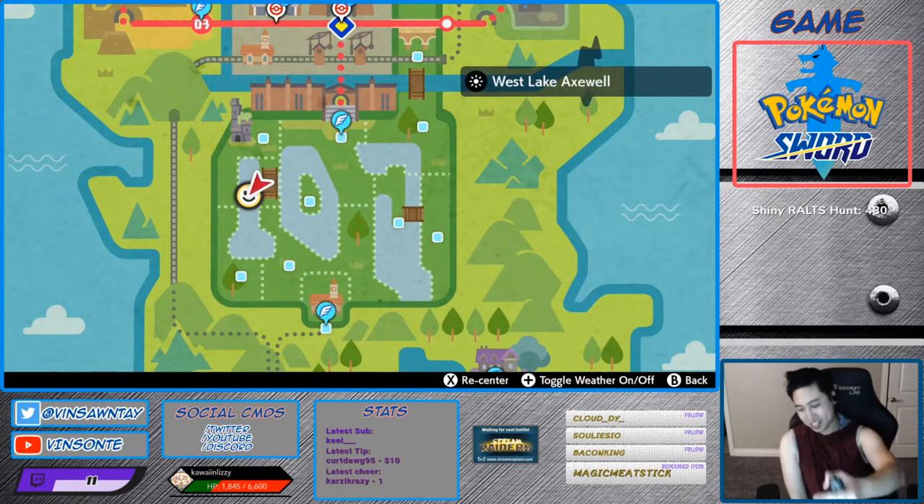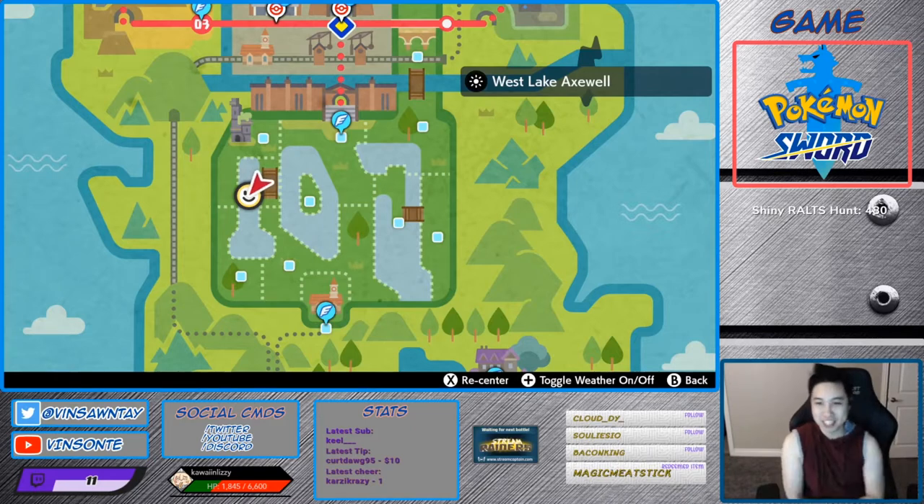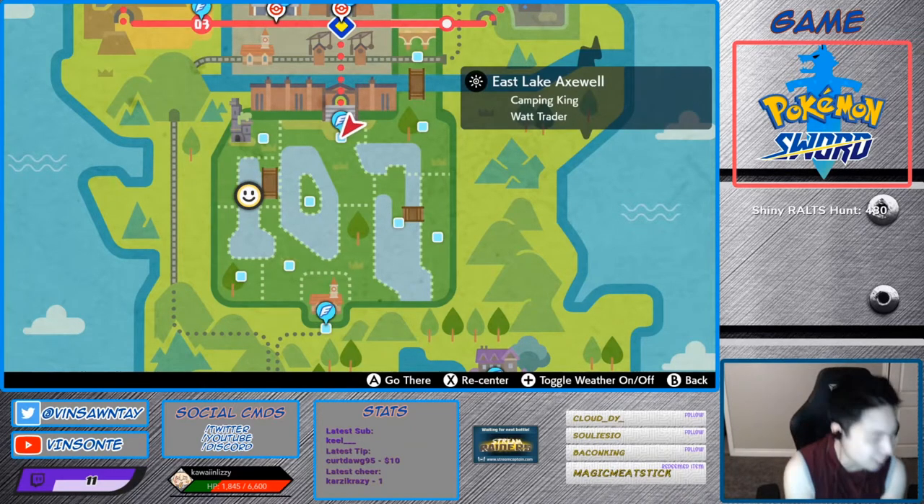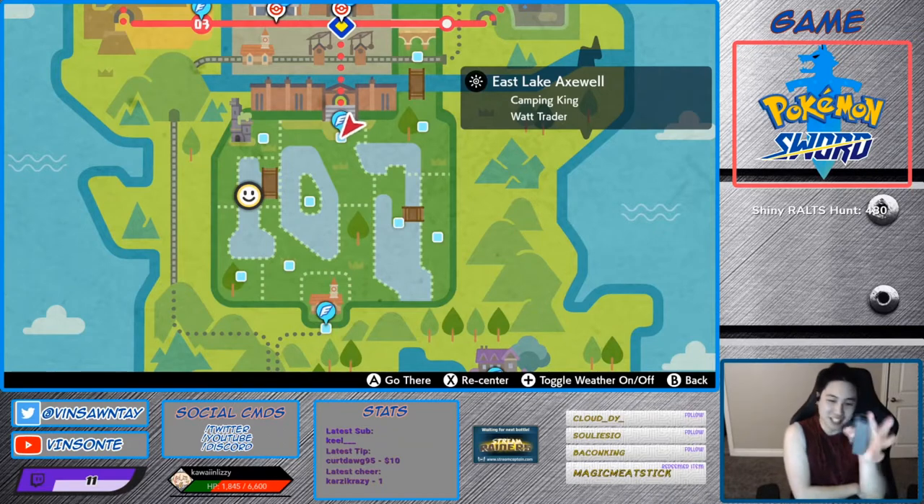Unaware is the hidden ability for Quagsire. Unaware means you ignore the foe's stat modifications. And Quagsire spawns at Den 75 with the hidden ability at 40% for 4-star and 35% for 5-star.